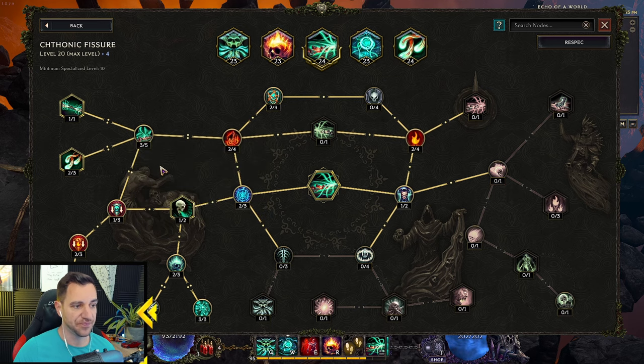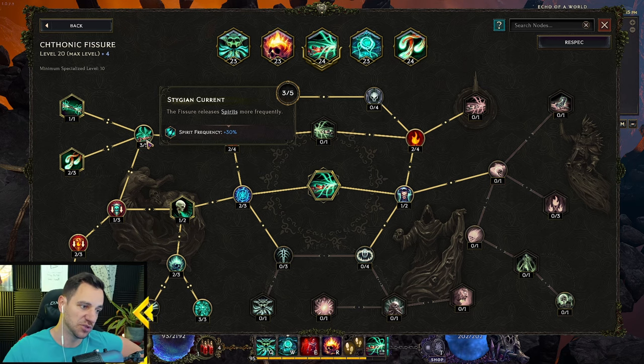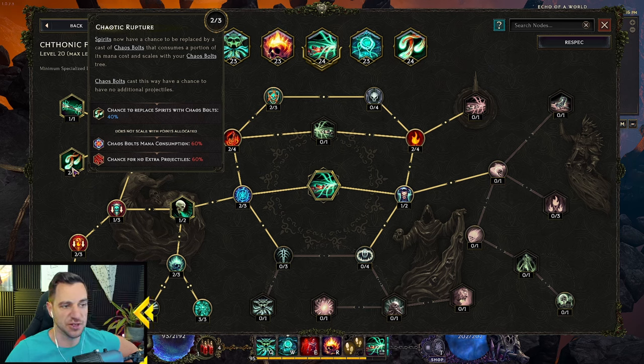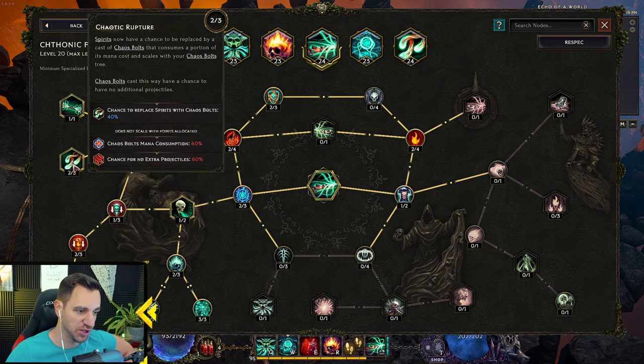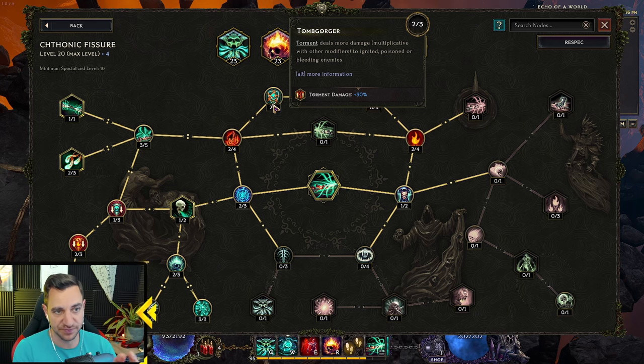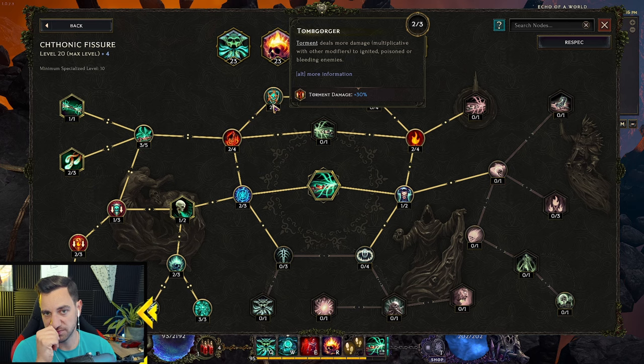You don't need more than three spirits because if you put more in you'll run out of mana all the time — they actually shoot chaos bolts. Forty percent chance is absolutely enough; if you want more you can remove the shred and put three into casting more bolts, but it will eat your mana. You also want the node: Torment deals more damage to ignited, poisoned, or bleeding enemies. Since we ignite everyone, that's 30 percent more damage on your curse. So this build is really mostly a curse-torment build with the fire addition.